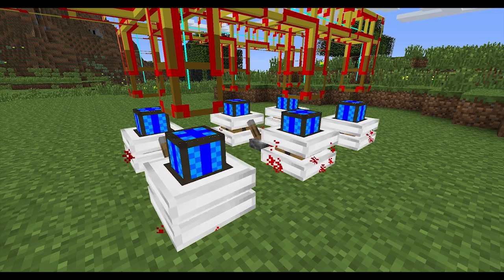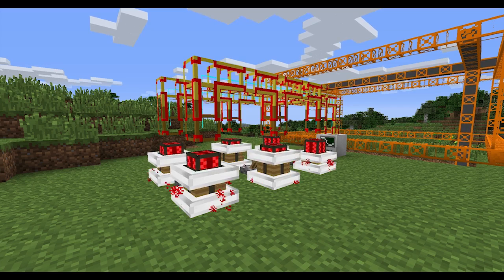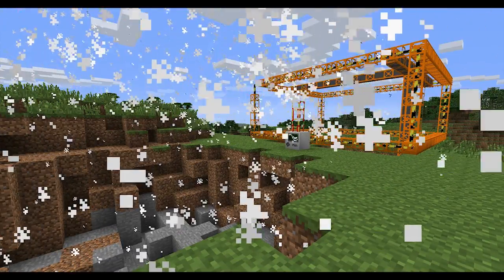The combustion engine has four efficiency stages: blue, green, orange, and red. Don't let it get to the red stage, as it will explode and cause a chain reaction.